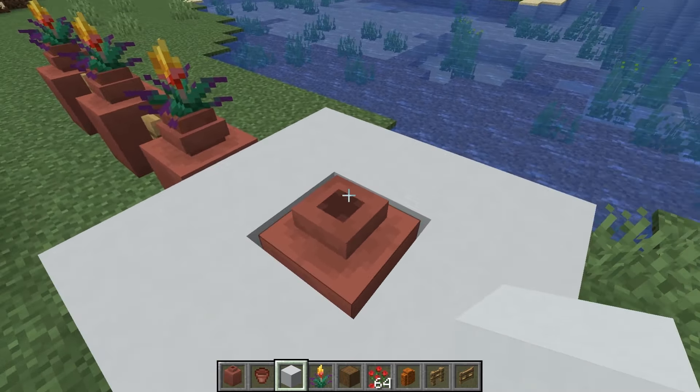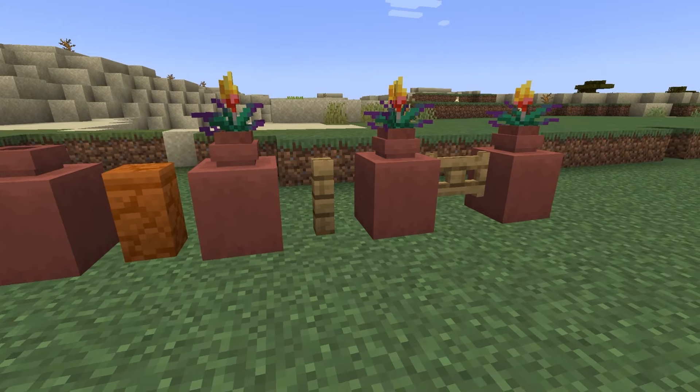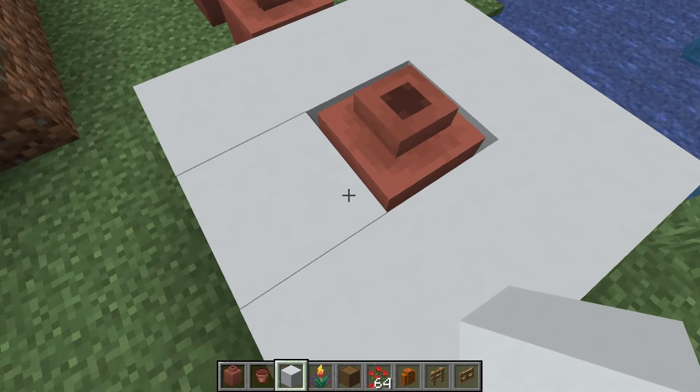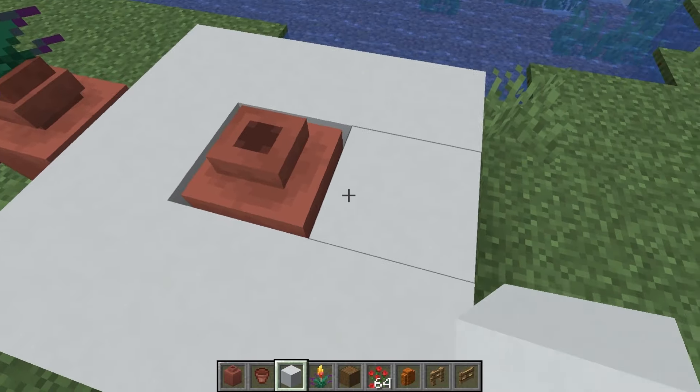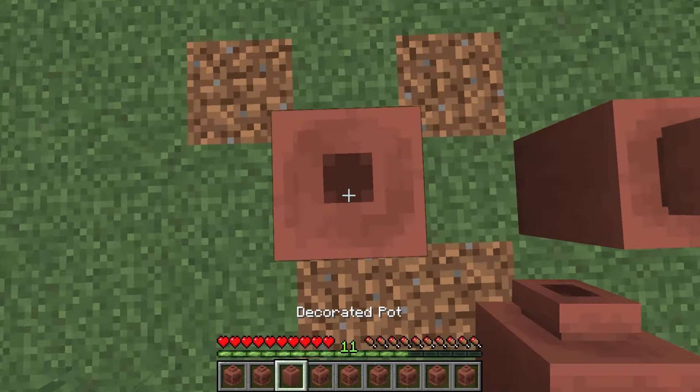The decorated pot isn't a full block — it is slightly less in length and depth. This means it won't connect with other blocks like fences, gates, or walls. The height of the decorated pot is a full block. The top part of the decorated pot does not have a collision box, so other blocks can be placed on top of it.